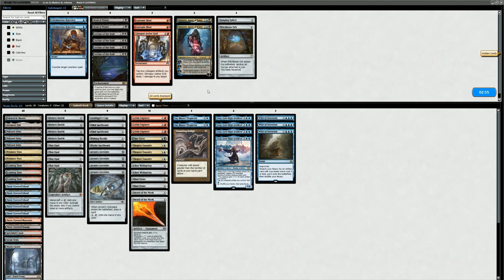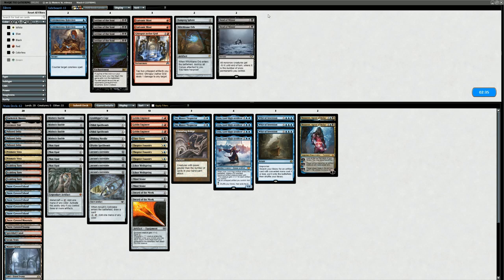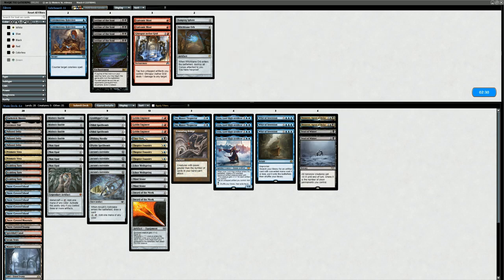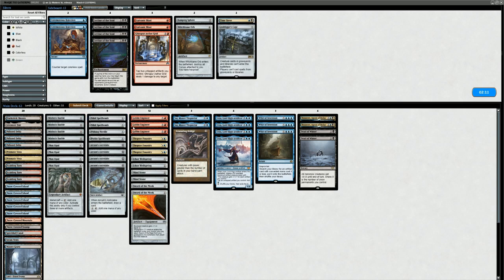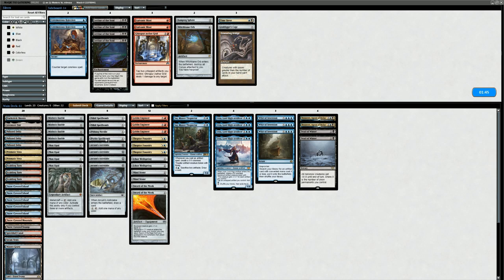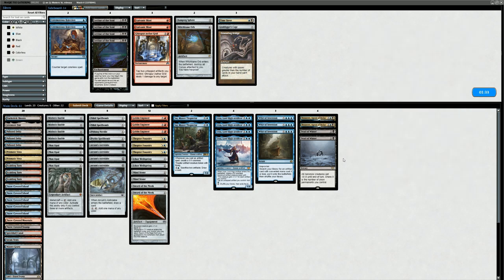Sideboarding against Jund: Tezzeret seems like a card that'll shine here. I could make a case for Witchbane Orb since it stops discard, but it's a bit too narrow. Dead of Winter could be okay, though they could see it coming with hand disruption. Time Sieve is probably too difficult to assemble in this matchup — the Thopters themselves should be plenty. Nihil Spellbomb is fine since it shrinks Tarmogoyf. Pithing Needle can stop a Planeswalker, Cage isn't necessary, and Ensnaring Bridge is cuttable since the opponent has plenty of artifact removal. We'll bring in one Dead of Winter.